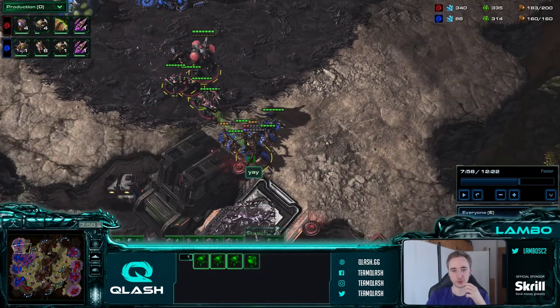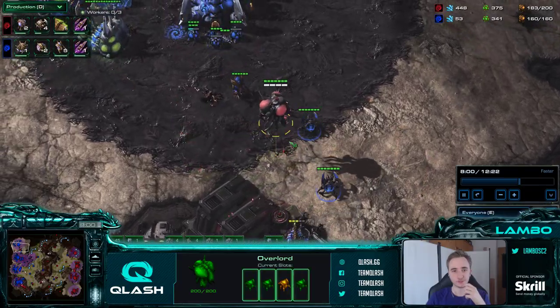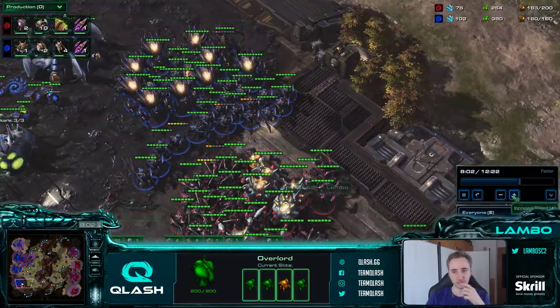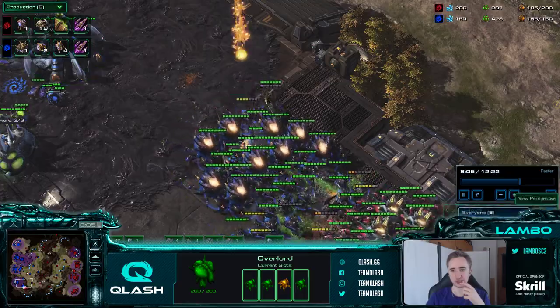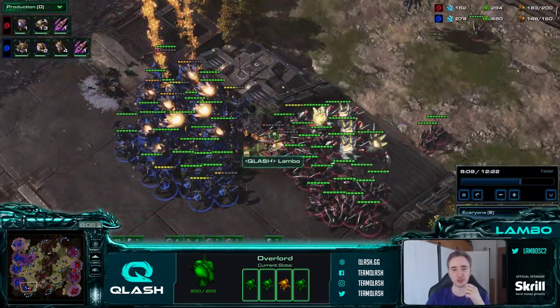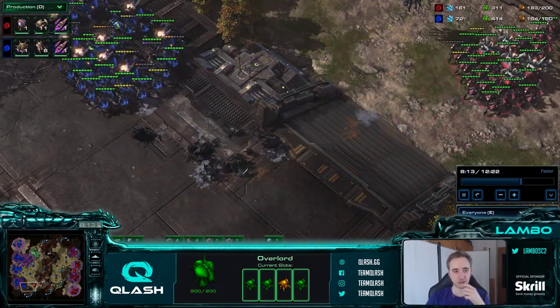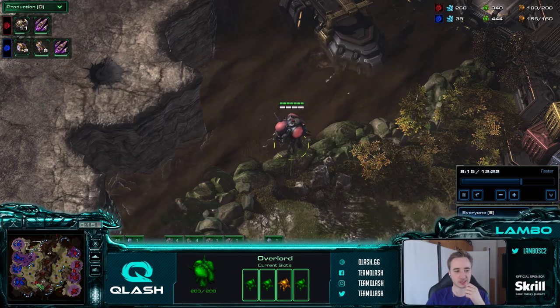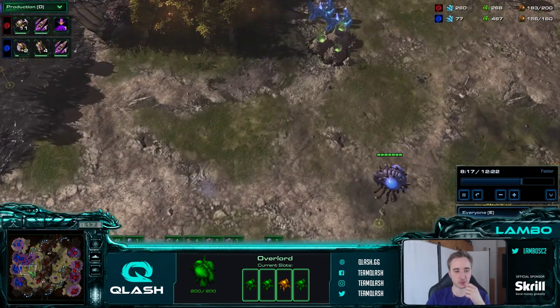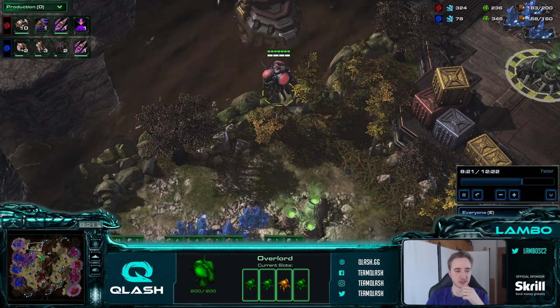Also, if you overlord drop with roaches, always focus on the queen first because the queen has kind of a timer on the overlord. Pretty much, if you're pulling back with corrosive bile, you're going to trade pretty well - as long as you don't get caught off guard with too small an army surrounding you. Retreating with corrosive bile is very strong.